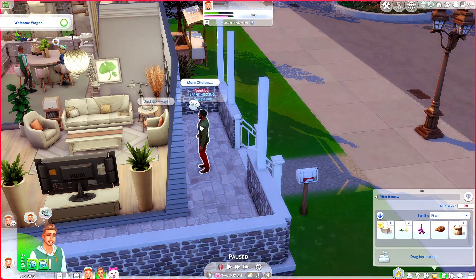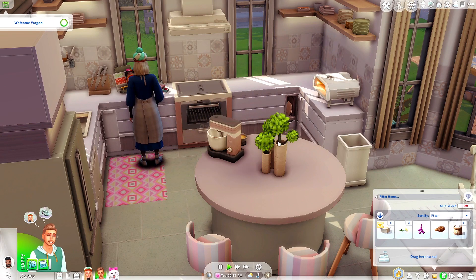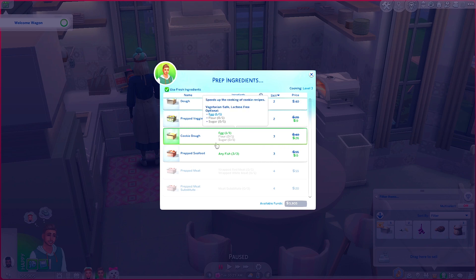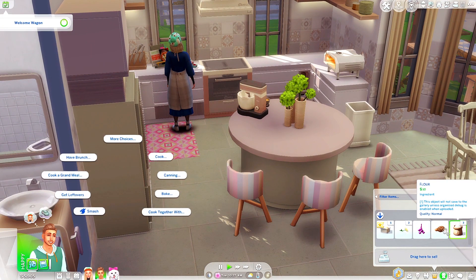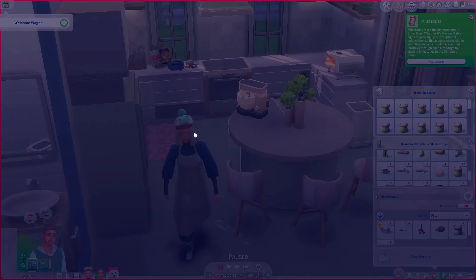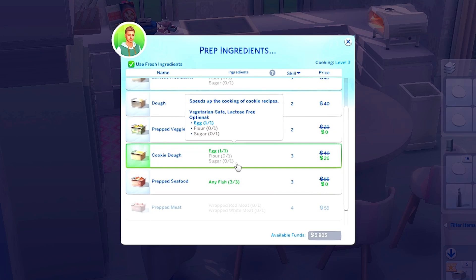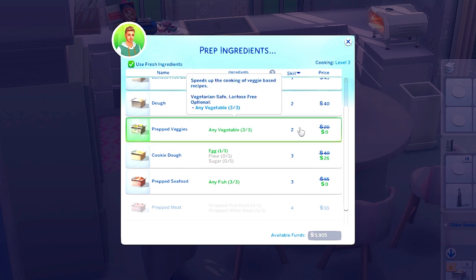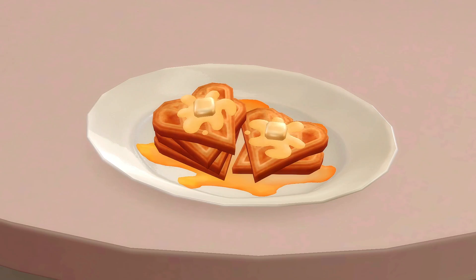Do you think modders are going to start making traditional pizza ovens now that we have this interaction? The welcome wagon's here! Let's get Luciano to invite all our neighbors in and collect the waffles while we entertain guests. Oh, cookie dough — wait, that's so expensive without flour and sugar. Why is it doing that? I have flour and sugar — and egg — in my inventory and in my kitchen. I'm confused about why I still need to pay. Is it my mods making this happen?